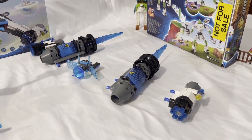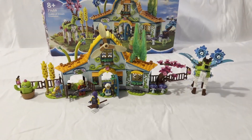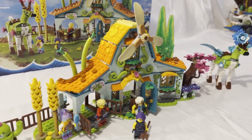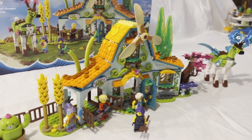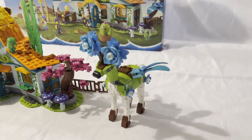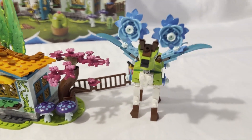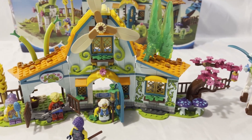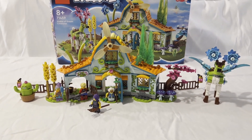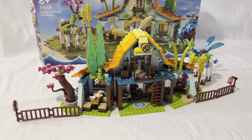First up is set number 71459, Stable of Dream Creatures, totaling 681 pieces for $79.99 USD. This set includes four minifigures and two or three smaller side characters, as well as the Cat Cactus. This is more of a playset than a standard set I'm used to.